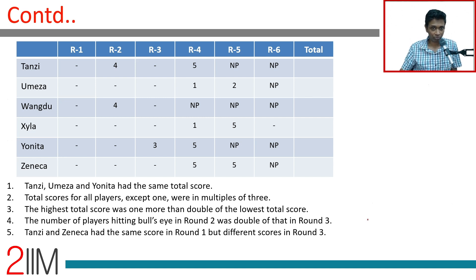Everybody played the first three rounds. Tanzi played four rounds, not five and six, so she scored one bull's eye in the first three rounds. Umeza scored two bull's eyes in the first three rounds because she played two bonus rounds. Wangdu has no bull's eyes — both known scores are less than five. Zayla had three bull's eyes: five, five, five. Yonita had one bull's eye. Zeneca had two bull's eyes — two fives and something else.